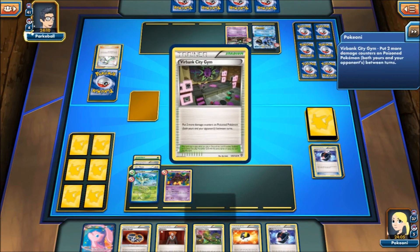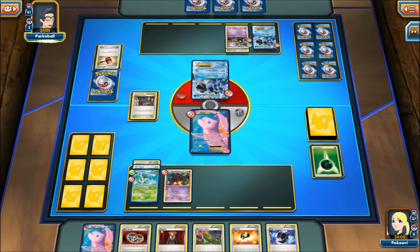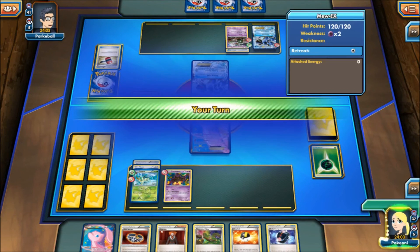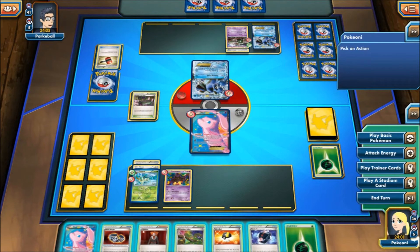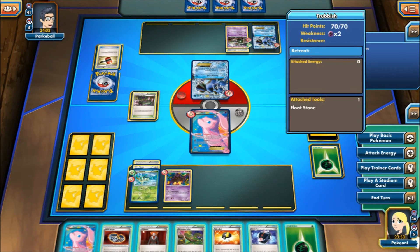Alright, flowing with a Garbodor. There's a Burbank, Crushing Hammer — goodness, oh my goodness. Is this the same guy from last time? Might be, who knows. Oh, okay — hold on a second. I was trying to think if there was a way I can Lysandre and break him up. I don't think there was a way I can do that right now.